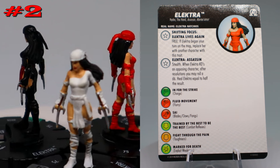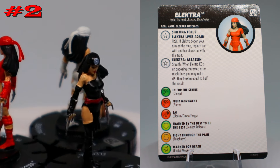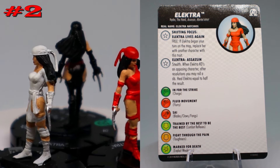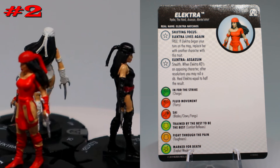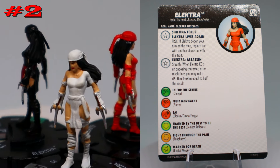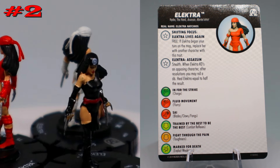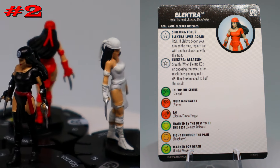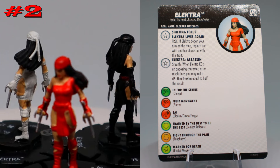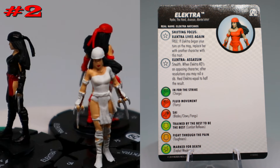Coming in at number two we have not one, not two, but three shifting focus Elektras. We have a red suit Elektra, a black suit Elektra with the bullseye on her forehead, and a white suit Elektra. They have the shifting focus trait to swap between them — who would have guessed we'd get two different sets of shifting focus Elektras? It's still a great mechanic regardless.